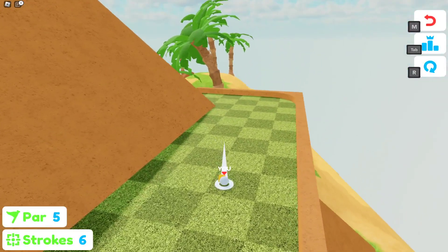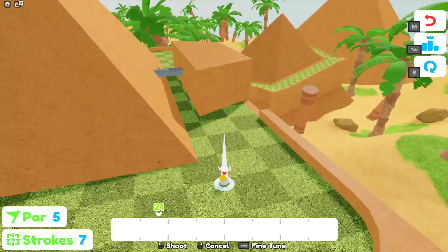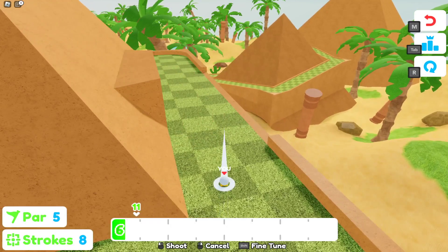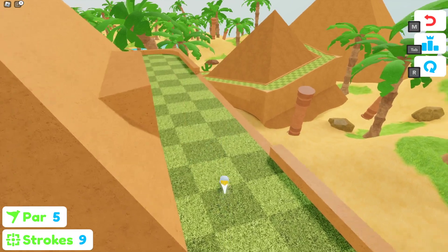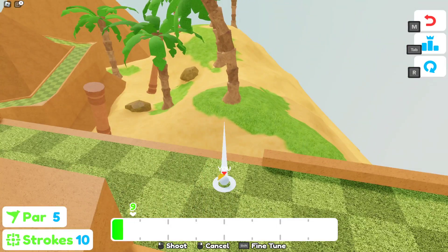Basically what you have to do is get to hole 18 on the oasis map, then you want to go over here to this hole side. You want to go slowly so you don't get hit off by this.